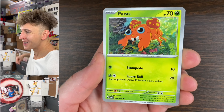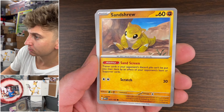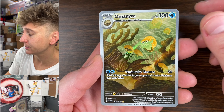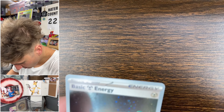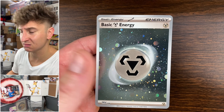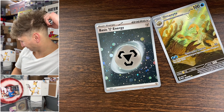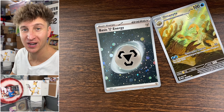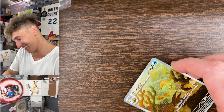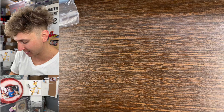We're gonna slow roll this one. Voltorb, Sandra, Onix, Dragonair, Seadra, Electrode reverse. Are these a thing? I have no idea if there was one in any of those earlier packs. We do have an Omanyte caricature — dope artwork of Omanyte — and then we have a holo foil energy.